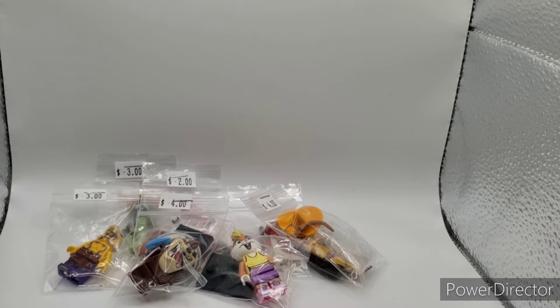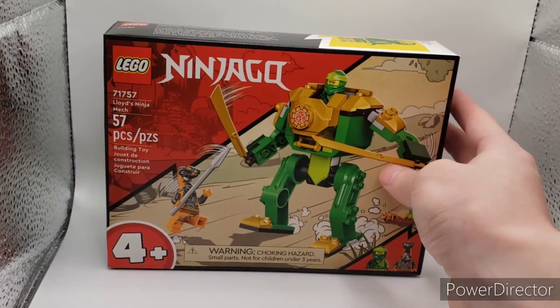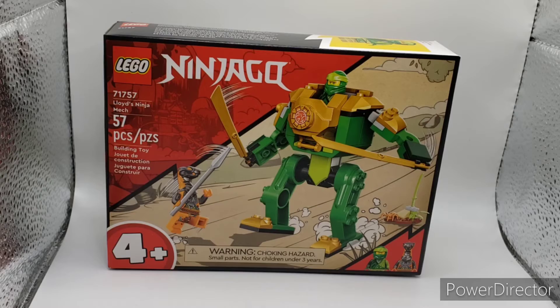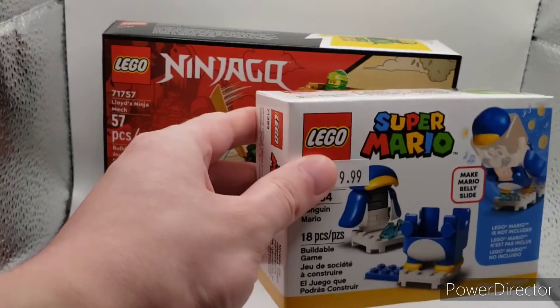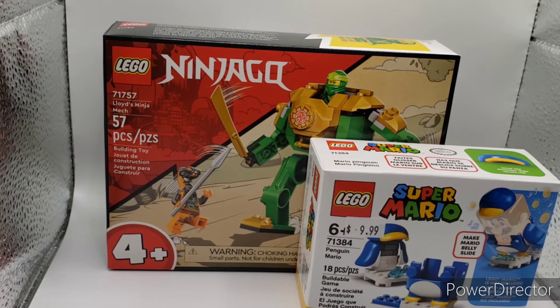That's all the minifigures — let's move on to the actual Lego sets. Starting off with the medium to smallest sets, we have the 4 Plus Lloyd's Ninja Mac, then we have the Penguin Mario suit. Those are four of the smallest Lego sets — let's get to the biggest ones.